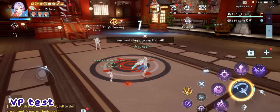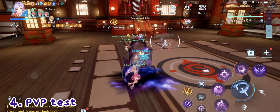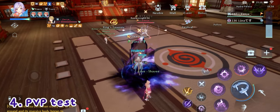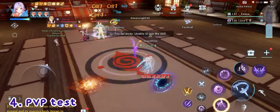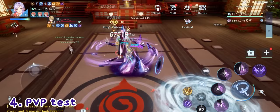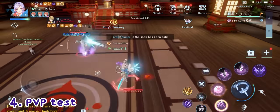For the PVP test, the class we're going to use is Assassin, since it has a lot of skills that can make you immune to damage for certain periods of time. I asked my friend to just stand there and do some basic attacks so you guys can see the deactivation clearly.